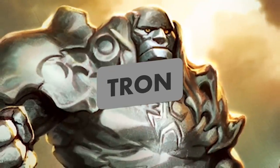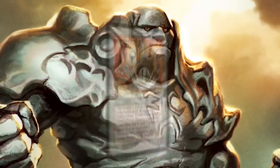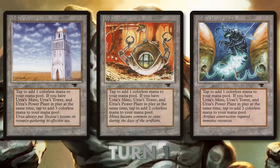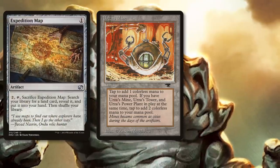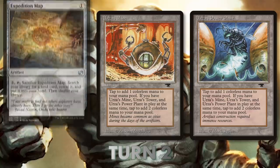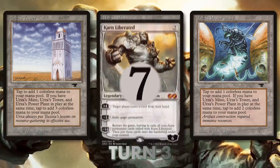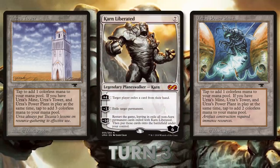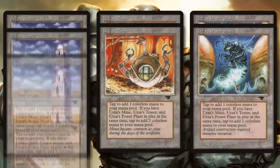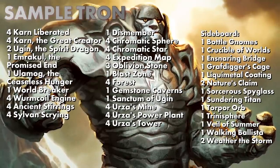Tron harks back to the original Modern Pro Tour. On turn one you play one of the twelve Tron land pieces; turn two you cast Expedition Map and play a second piece, then activate the map searching for the third piece, played on turn three. Now you have seven mana, casting Karn Liberated — a backbreaking card. With most of your lands worth two to three mana, everything you draw is powerful: Wurmcoil Engine and Ugin are your win conditions.